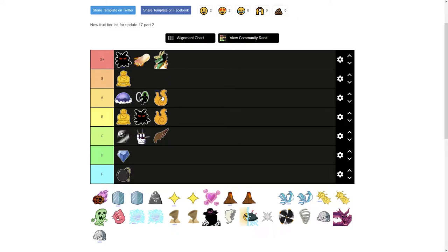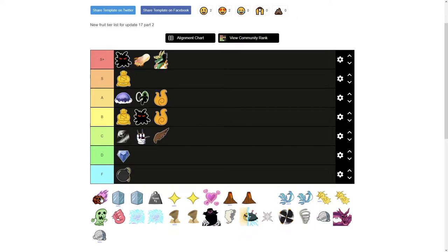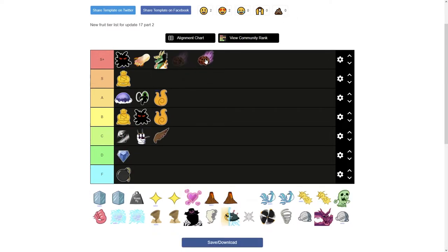Next is Flame. Regular Flame is pretty good for farming and its PvP capabilities are alright. Awakened Flame is in A tier since it's got a pretty good kit, and the V move — the giant flame ball — has really good range. Gravity is a fruit I'm really disappointed in; it had the potential to be near the top.